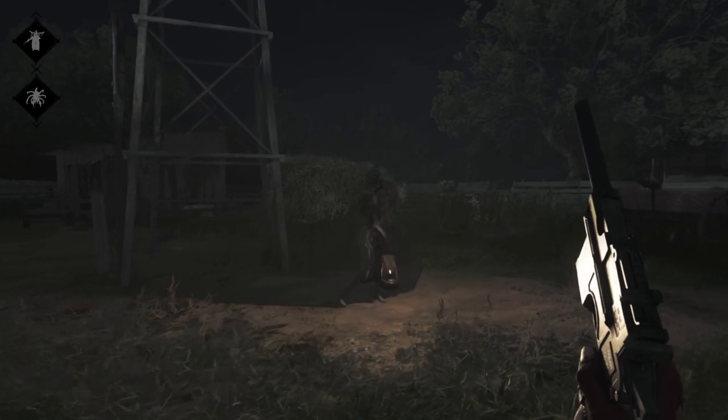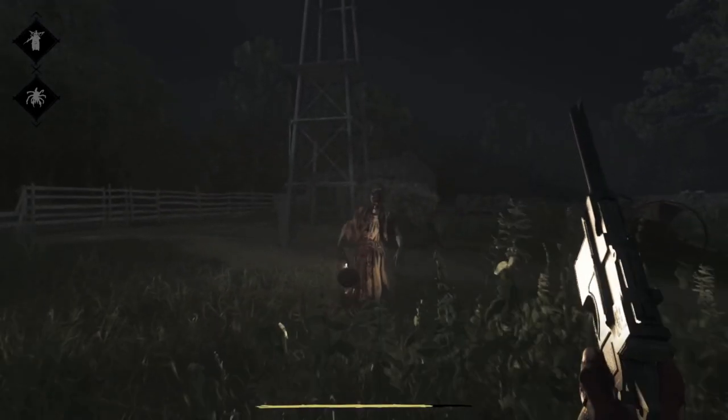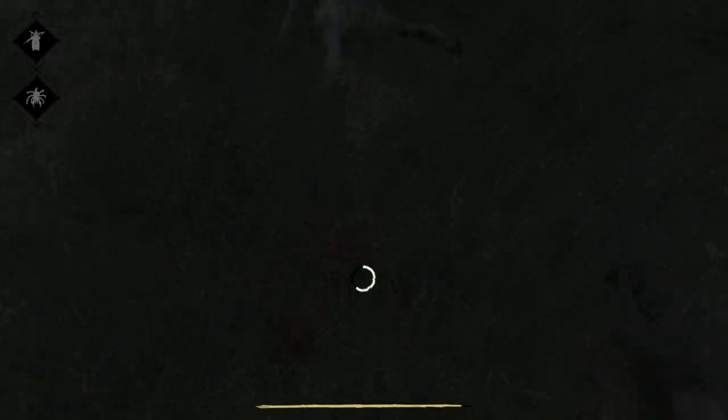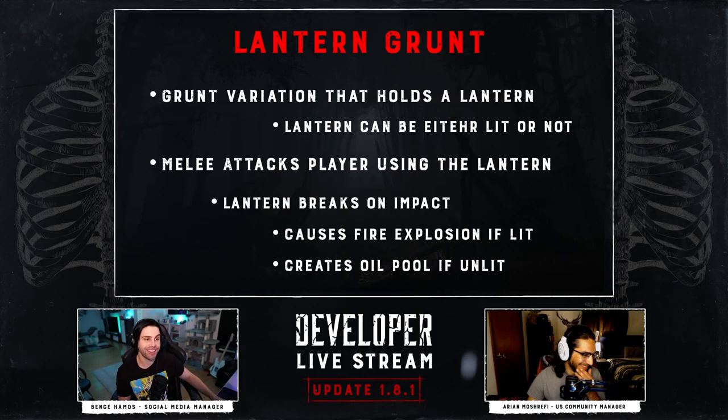You can see the funny shadows very easily in the night map — it's almost like a spotlight on the grunt. I cannot wait to get set on fire by the grunt. Do you think you're gonna be able to use the lantern to your advantage more, or do you think you're gonna get lit on fire? That's a good question.